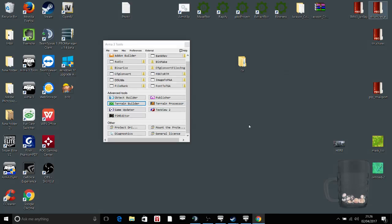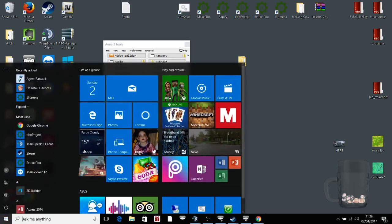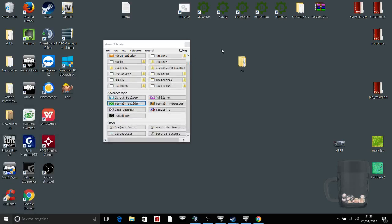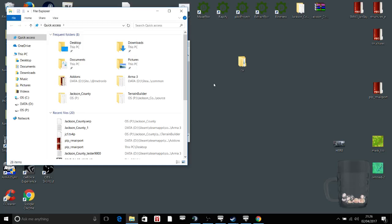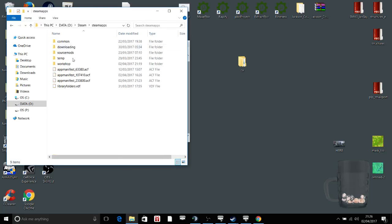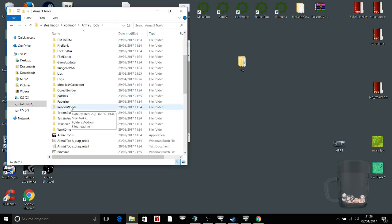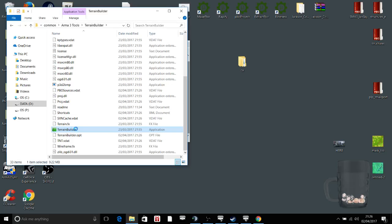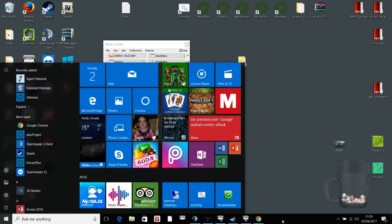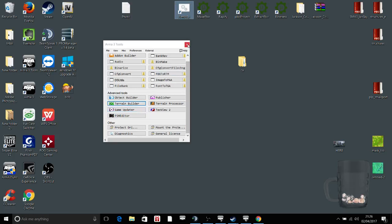What I did is, in your Steam, Steam Apps, Common, Arma 3 Tools, Terrain Builder — I pinned it to the start, because you're better off booting it from somewhere other than Arma 3 Tools.